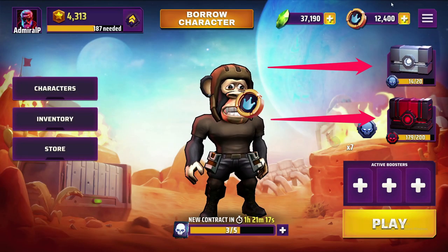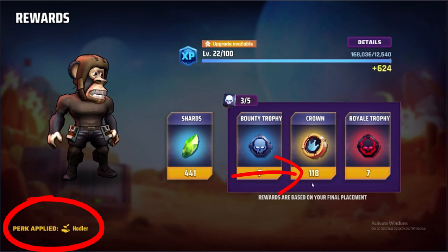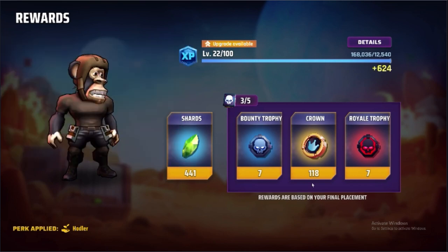The boxes I'm getting are going to let me upgrade my character. Now you might wonder what that 'holder perk' displayed down there is doing — it means that one of the powers of the player is actually active. The holder perk means he gains a higher percentage of revenue when he comes in at a good position, getting more crowns as a prize. It doesn't mean he can shoot better or that he's a stronger player.